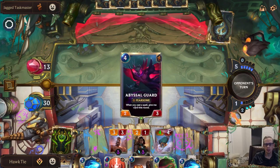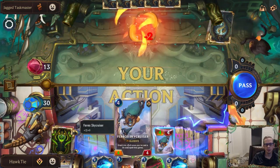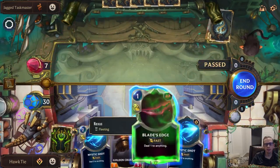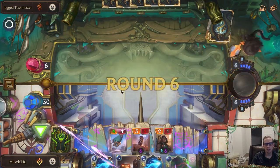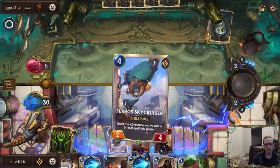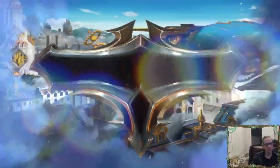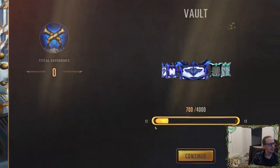Let's play the Sky Cruiser — it's a four-four Elusive, that's a really good attacker. Oh, Crusty Codger. The Forge Teeth is still alive — they're at seven, let's make that six. We can almost kill them, so close. Wow, that's all they had. Jagged Taskmaster down, still at 30.